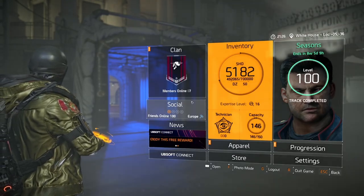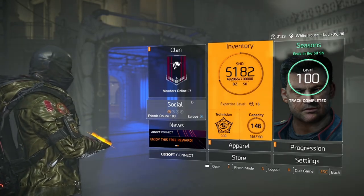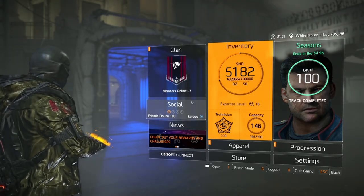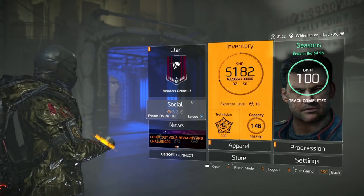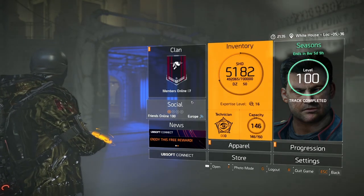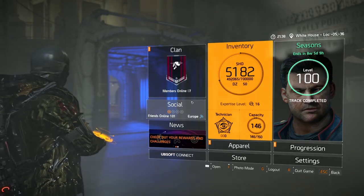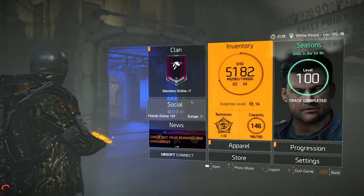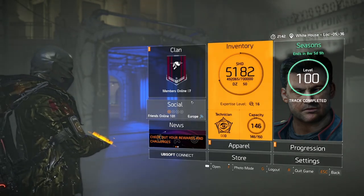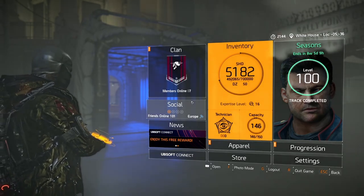Hello agents and welcome back to another Division build video. I've got something really special to show you today — it's going to be an Umbra build, but not quite running the way you would expect. It actually lends itself to skills really, really well, not all reds like most people run as a full DPS set.